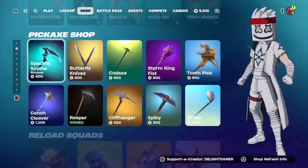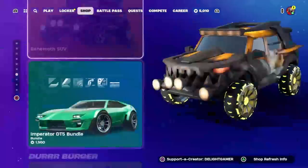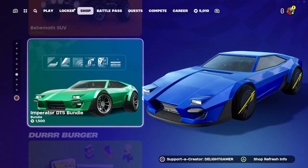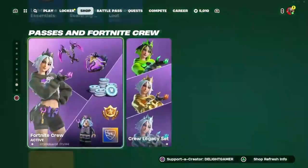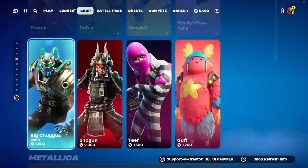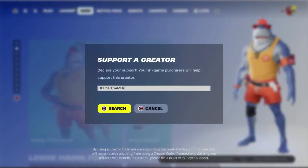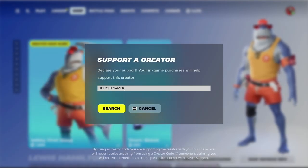That's pretty much everything else in the shop — everything else came out the last couple of days. Also, the Competitor ET5 bundle is in the shop for 1500 V-Bucks. That is tonight's full item shop from me to you guys. If you're getting anything in the shop, make sure to use code LightGamer — all caps. Drop a like on the video, subscribe if you're new to the channel, and I'll catch you all in another video soon. Until next time, I'm out — peace!